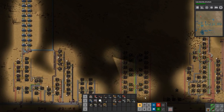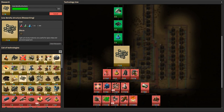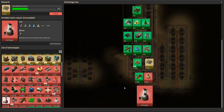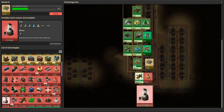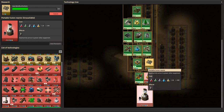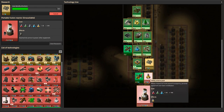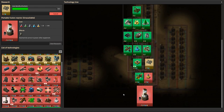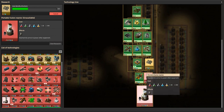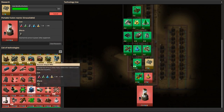Next thing I want to do — if we look at the technology tree — I want to get to the portable fusion reactors. I really really want those. So we're going to work towards unlocking that. Once we're done with the low density structures, we'll do the utility science pack, set it up, get portable fusion reactors, and get ourselves a nice suit.